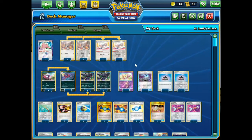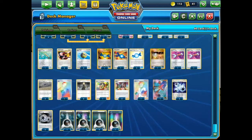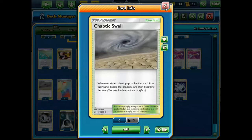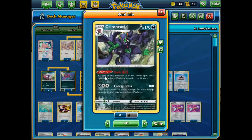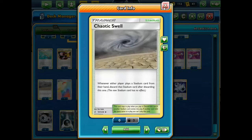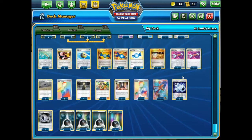Deck space is kind of limiting in this deck because you're trying to run a lot of stuff — when you have a Stage 2, there's always trouble with space. Just one Switch, 3 Communication, 4 Quick Ball, 3 Evolution Incense. Our Stadium is Chaotic Swell — just 2 of these. Since Dark City doesn't work with Stage 2 or Stage 1 Dark Pokemon, we can't really run it. I considered other Stadiums but Chaotic Swell is the best generic option since we're not really taking advantage of any others.